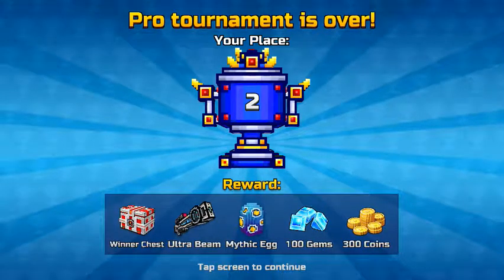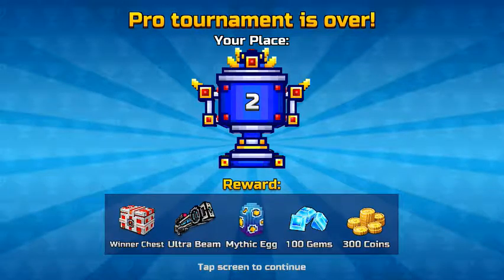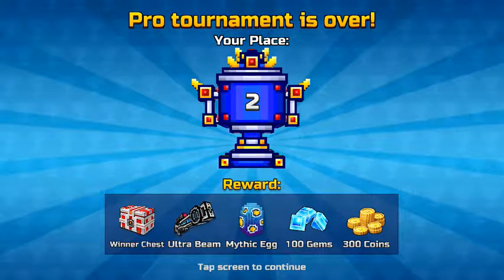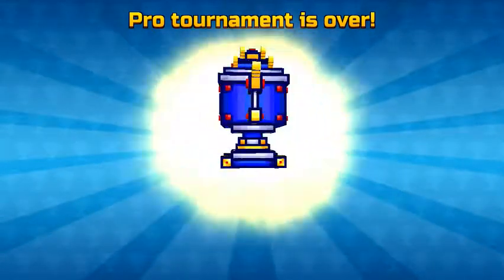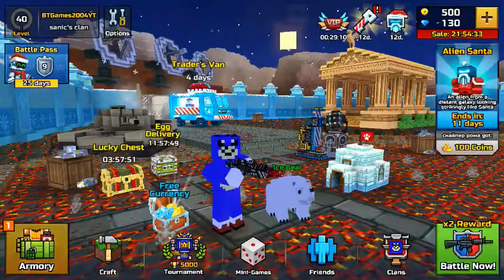Nice, I got second place. Not bad. Last night I finished in first place, I knew someone was going to pass me, but I got the winner chest, the ultra beam — finally — a Mythic Egg, 100 Gems, and 300 Coins. Awesome.